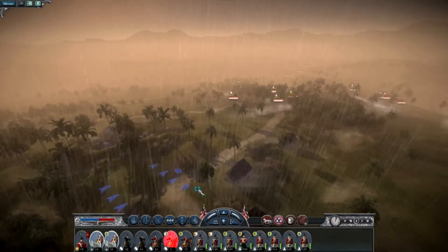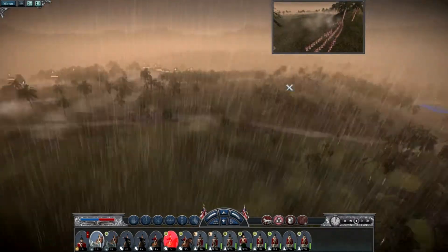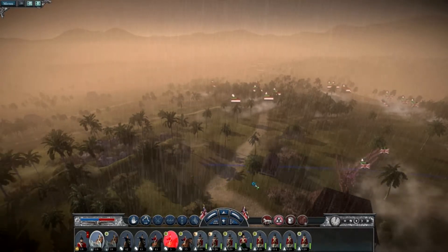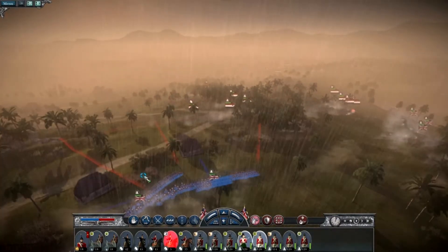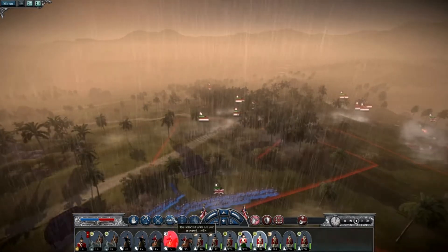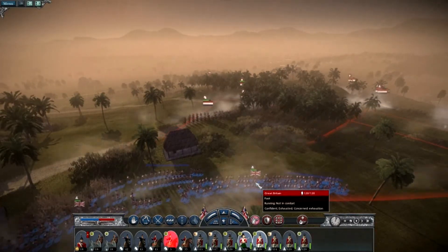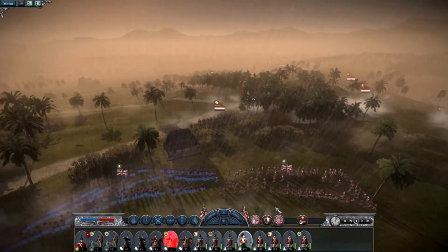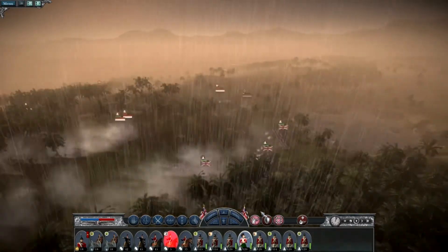We'll move the artillery - I think we're only going to put one unit up there, I don't think there's enough room for two. These units need to set up a more defensive line - run! We've got some horse units over there. I'm going to put these in square formation just in case, because I have no clue what they're doing.